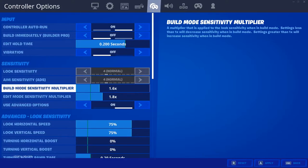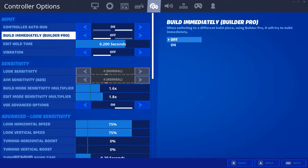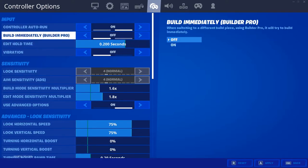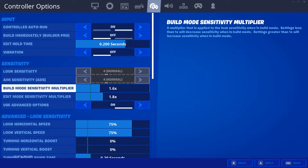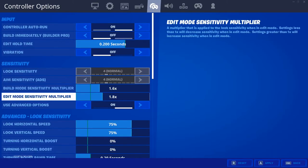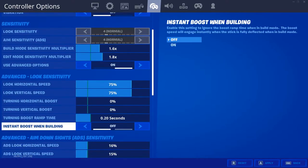Alright, these are my controller settings — this is what I really wanted to get into. Controller auto run on, Build Immediately off — I probably will put that on, but I might test it out. Vibration off obviously. I play on linear, so build mode sensitivity 1.6, edit mode sensitivity 1.8, look horizontal speed 75% each.